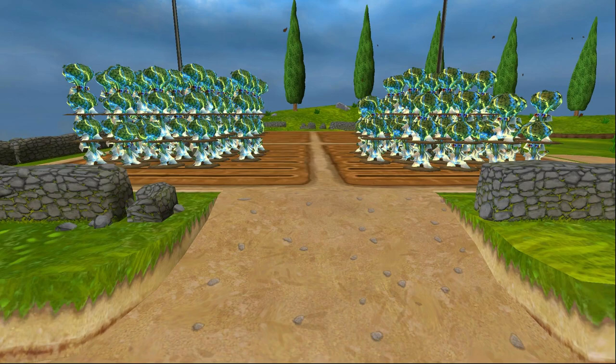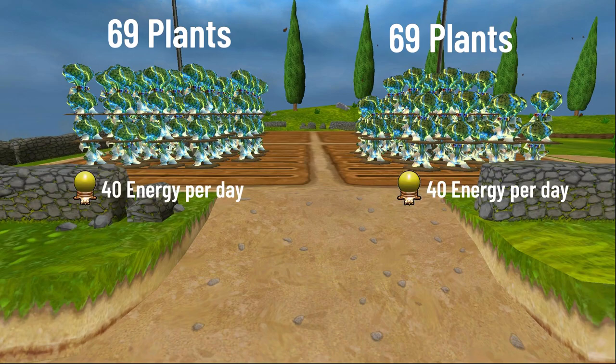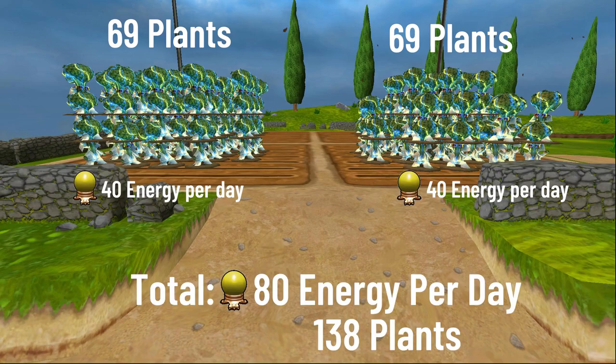For reference, each of my plots has 69 plants, which is the maximum which gardening spells allow you to cover at once, and each costs 40 energy each day to maintain, for a total between the two plots of 80 energy per day.